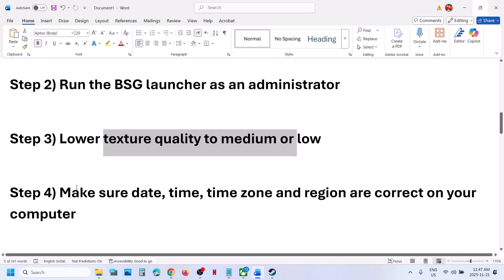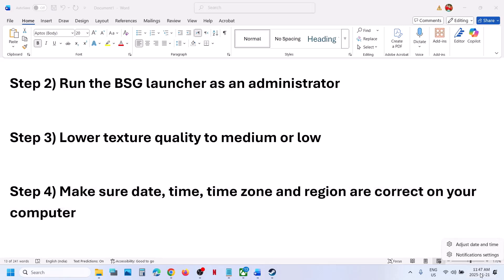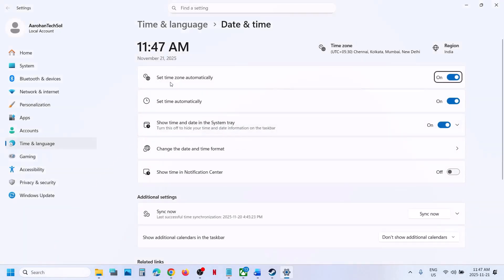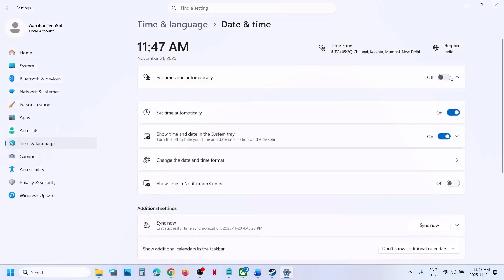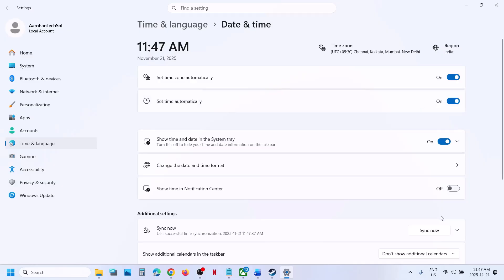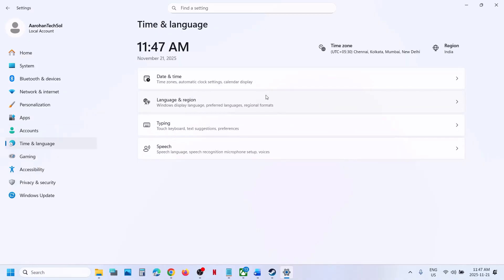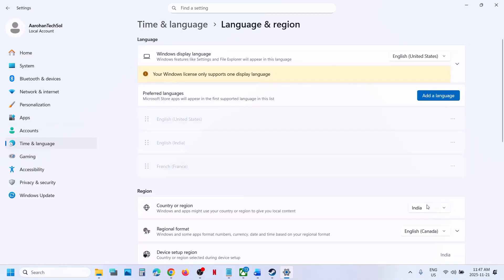If still not working, make sure the date, time, time zone, and region are correct on your computer. Right-click on the date and time in the bottom right, click Adjust Date and Time, and turn on Set Time Zone Automatically and Set Time Automatically if they are off. Then click Sync Now — this is important. If you receive any error, click Sync Now again, and once you see the checkmark, go to Language and Region and make sure your country is correctly selected.